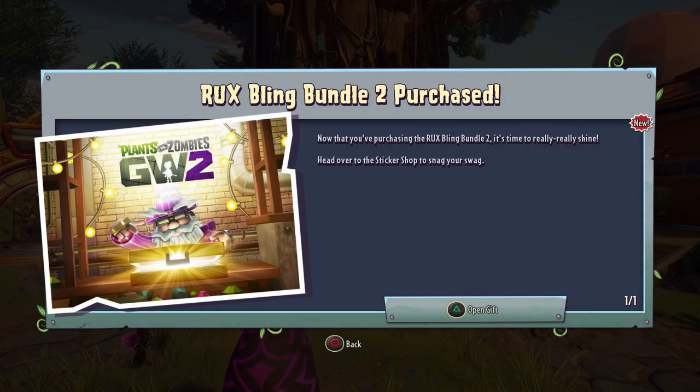I just logged back on to Garden Warfare 2 — that's always a suggestion I have. Once you purchase something like that, make sure you restart your game if you're not getting it. As you can see, we got it this time. Now that you've purchased the Rux Bling Bundle 2, it's time to really shine. Head over to the sticker shop to snag your swag.